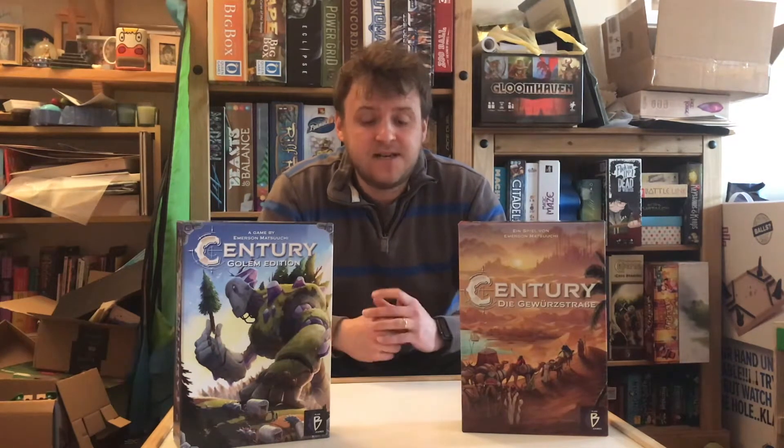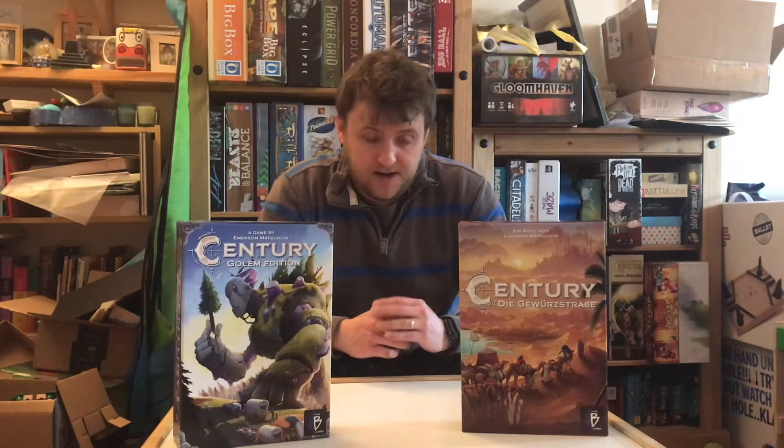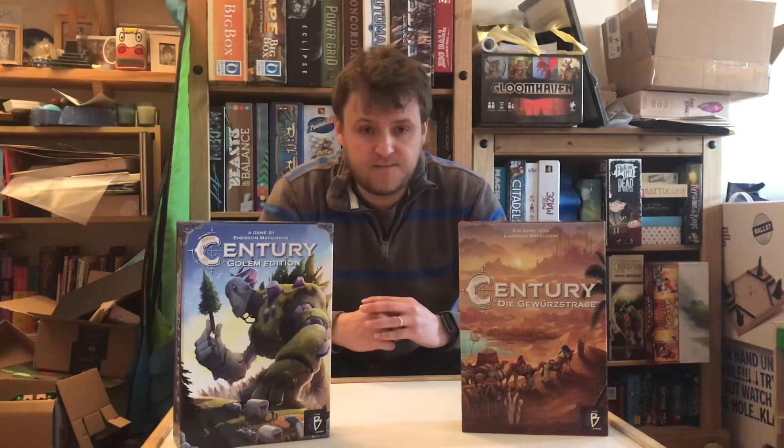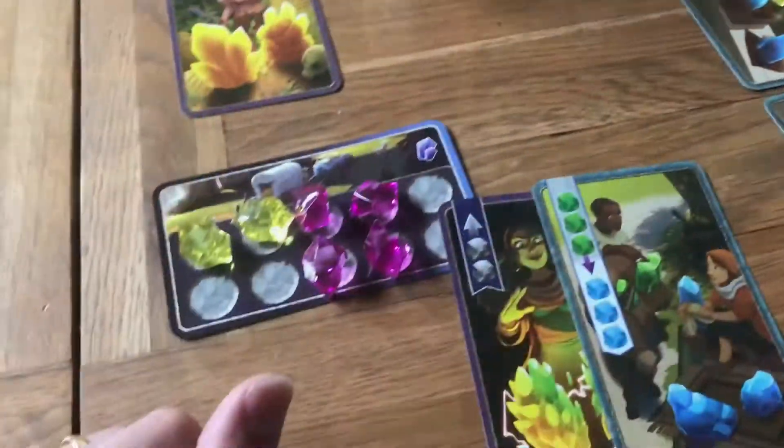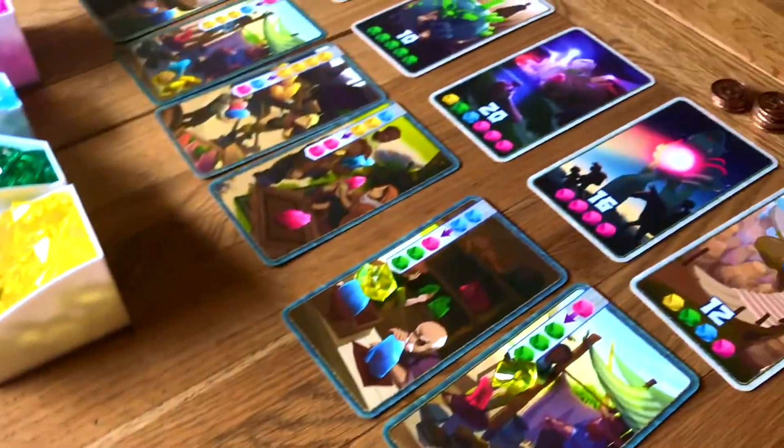That is of course Century — we've got the Golem Edition and the Spice Road. Century: Spice Road was the first one, brought out by Plan B Games, and it's part of a series of three games which combine together to make more than three games as you mix and match the different parts. They're very family-friendly games, and then the Century Golem Edition came out shortly after with different artwork.